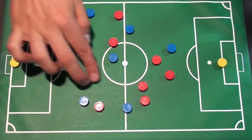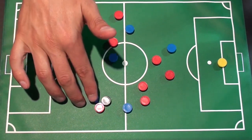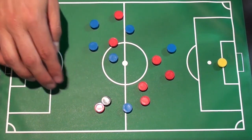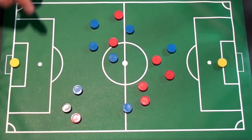Think about: is this guy faster than me? Where is the danger if he receives in there — is that okay, can I close him down, jockey, and have teammates help me out? Or do I need to lay off him a little bit so if that pass does get played in I can stay with him quickly?